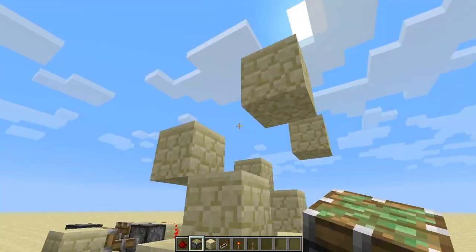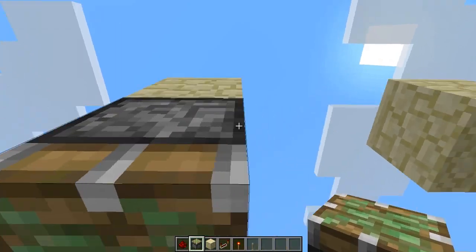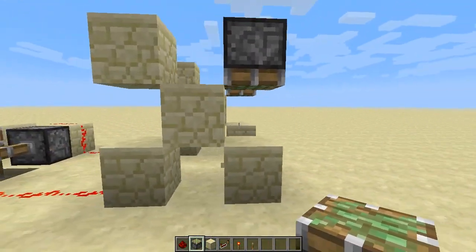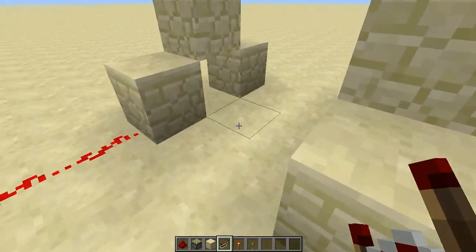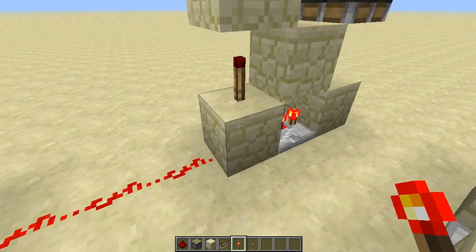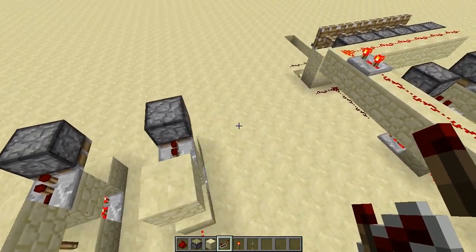On these you're gonna put a sticky piston facing down. Now you can get rid of those blocks, so now it does look like an X. On the bottom one you want to put a redstone repeater on a 2-tick, and a torch on these, and a redstone repeater on only one tick — don't touch them.